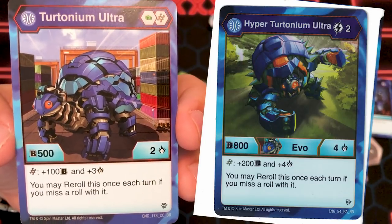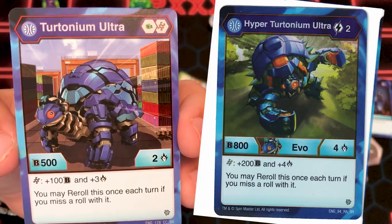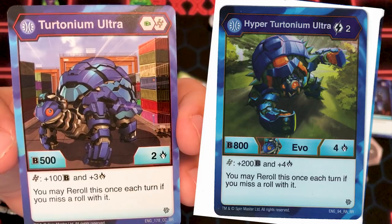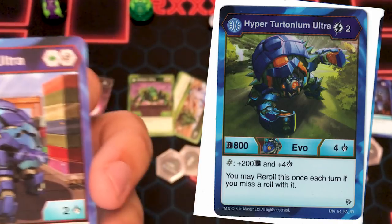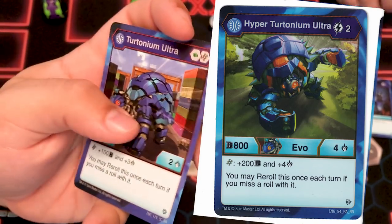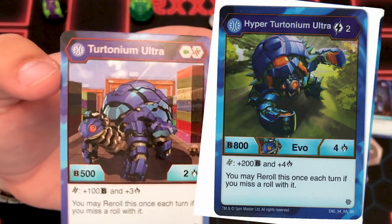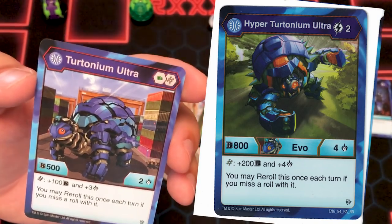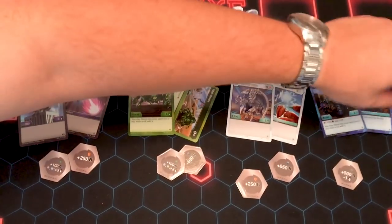Hyper Turtonium Ultra: 2 cost, on helix plus 200B and plus 4 damage rating, and you may reroll once each turn if you miss a roll with it — 804B. So he gets a big B power boost and then you can beat Nobilius. Actually a cool, interesting Bakugan that seems kind of useful. We haven't done any testing yet but it seems fun, and it has an internal reroll so he's a pretty interesting Bakugan to use.